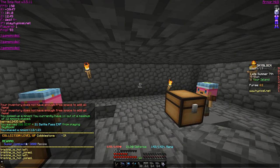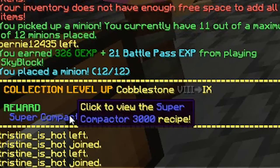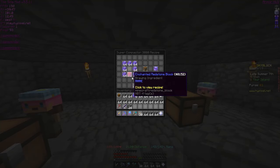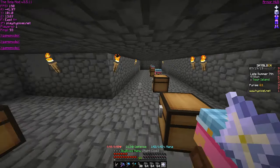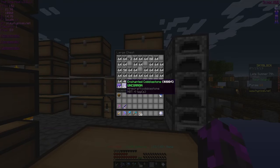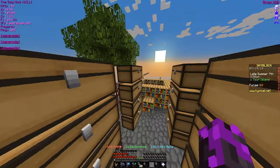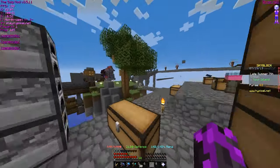Guys, we have finally unlocked the Super Compactor 3000. All we need is 7 stacks of enchanted cobblestone and 1 enchanted redstone block. It's going to take a while — we currently only have about 4 stacks of enchanted cobblestone — so we are actually very close. We'll just have to wait.